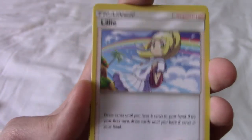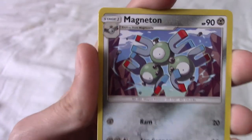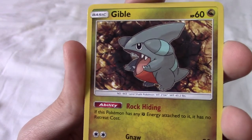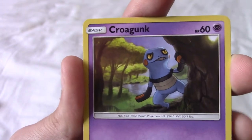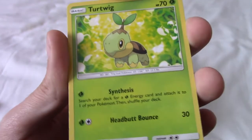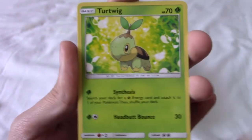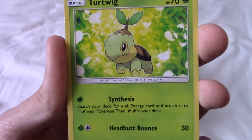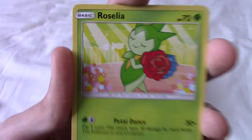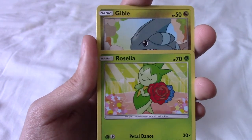I've seen that art before, but not much. We have a Magneton, a Gible — that's actually a really cute Gible. We have a Croagunk just chilling behind that tree. Just pretend we never saw anything. We've got a Turtwig, very default kind of artwork there, but interesting. It's been a while since we've opened Ultra Prism packs — a lot of this card art I'm kind of remembering slightly. Roselia, and we have another Gible.